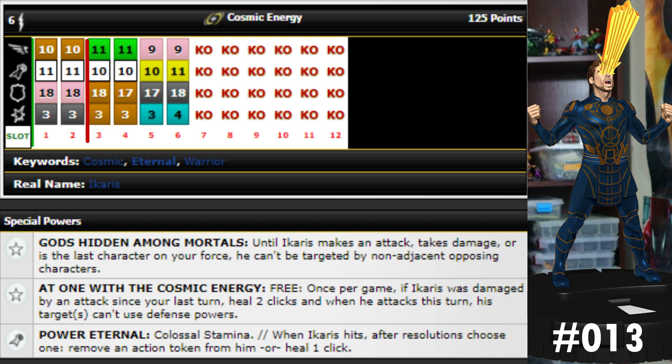That means they can't use stop clicks either, which is really really powerful — a great way to get around annoying stop clicks. He also has a special attack power that gives him colossal stamina. Note that colossal stamina technically isn't around anymore going forward, but if anyone has a trait or special power that specifically gives them colossal stamina they get the 2017 rules version. So if he has two action tokens he can still take another action at the cost of unavoidable damage, and when Icarus hits after resolutions, choose one: remove an action token or heal a click.